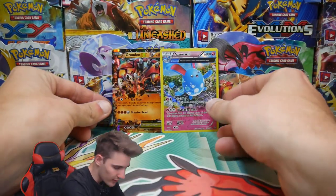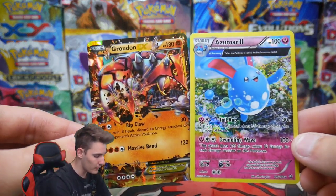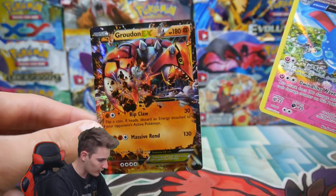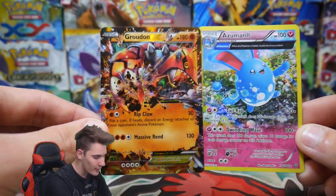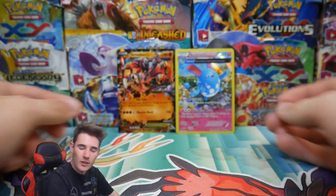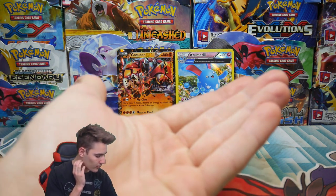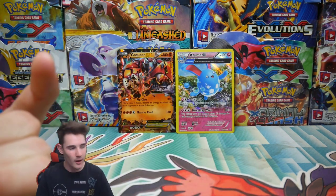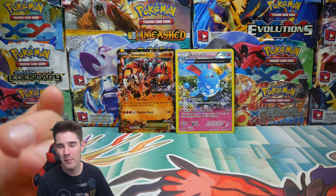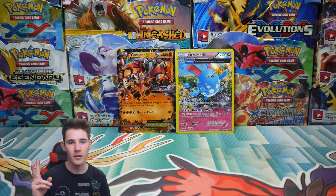So we didn't actually do too bad across seven packs. We got an Azumarill Holo Foil — that's the ancient trait — and a Groudon EX on the very first pack, which was a very good way to start this opening. Guys, if you enjoyed this video and want to see more, check out my most recent upload right here, and if you want to subscribe, click on this face right there. Without further ado, I'll see you guys in my next Pokemon video — peace out!